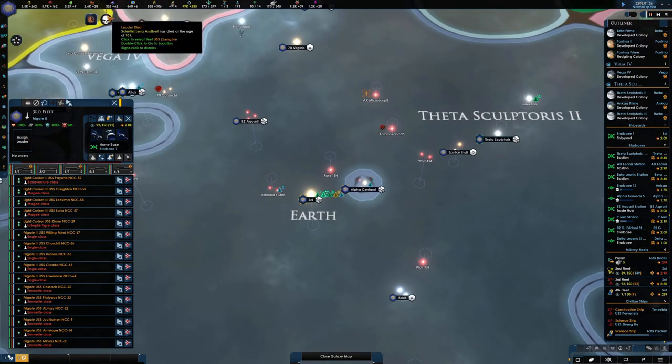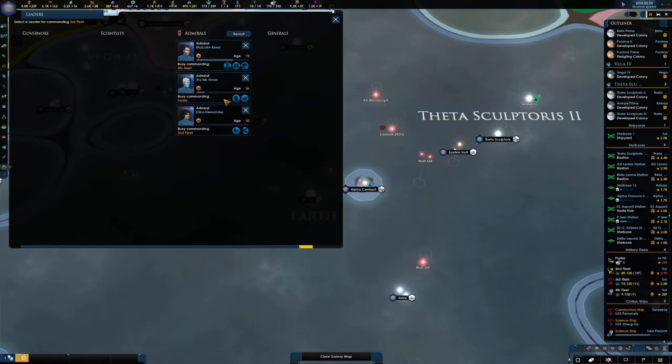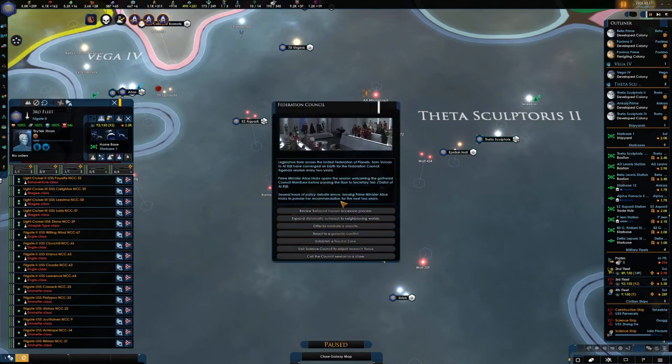Assign a new leader - who's dead? Died at 101 - lived to a good old age. Heavy cruiser prototype - let's go for the reinforced hull, all day long. Shran - let's get you doing this fleet.